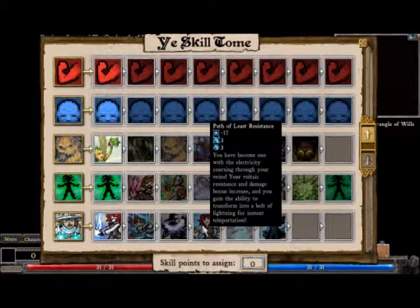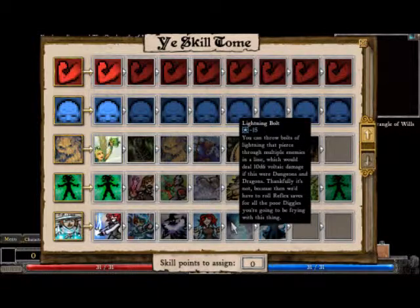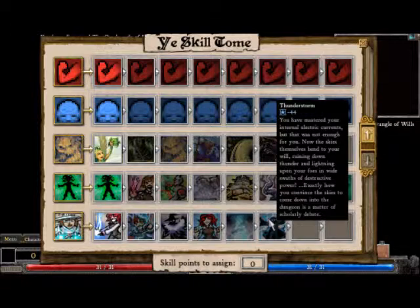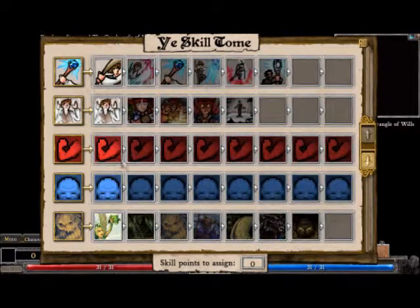Path of Least Resistance. I like those buffs. You'll become one with electricity coursing through your veins. Your voltaic resistance and damage bonus increase. Instant teleportation. Lightning mode - you can now throw bolts of lightning that pierce through multiple lines of enemies, which deal 10d6 voltaic damage. Thankfully it doesn't turn on dragons, because we'd have to feel sorry for all the poor diggles you're going to be frying. You've mastered the internal electrical currents, and now the skies themselves bend to you, raining down lightning up all the floors in your wide area. Exactly how you can see the skies down in the dungeon is a matter of scholarly debate.